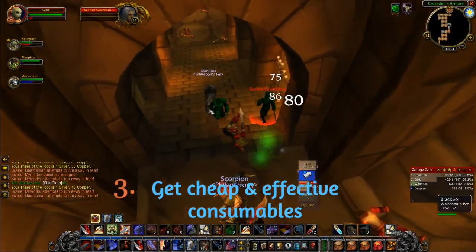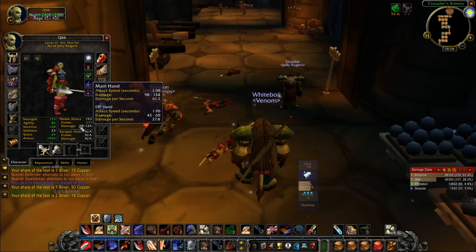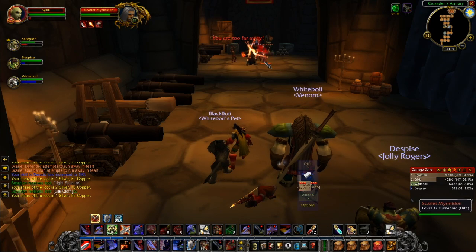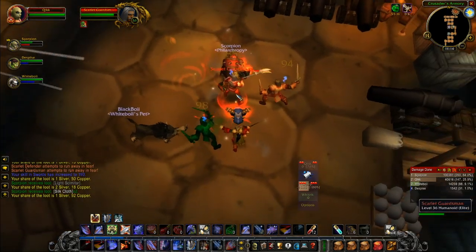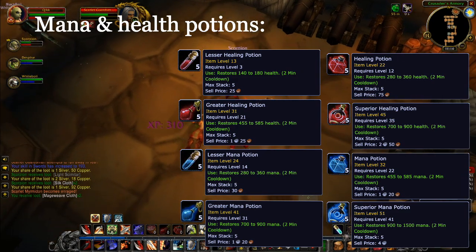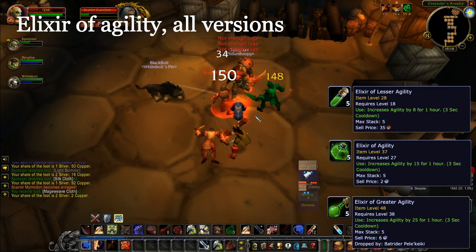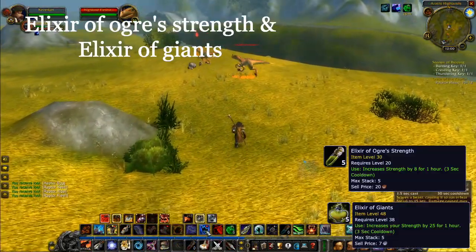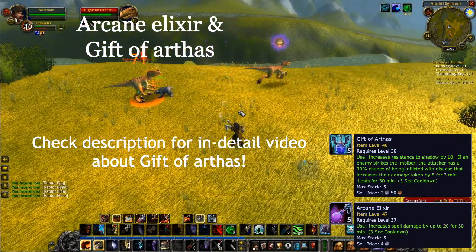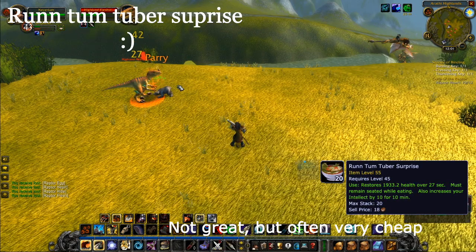Number 3: Grab cheap but effective consumables. For example, get elixir of agility on your hunter or rogue — they're cheap. Often it's even cheaper to grab the mats and find an alchemist who makes them for you. The most interesting potions and elixirs, which are at least somewhat cheap, are the following: mana and health potions (all versions besides the major ones), the lesser, normal and greater potion of agility, the potion of ogre strength, the elixir of giants, arcane elixir, Gift of Arthas, sharpening stones, and rum tum tuber surprise.